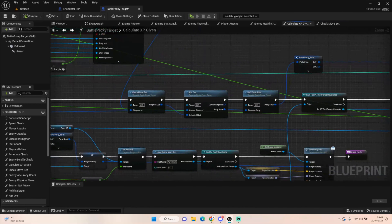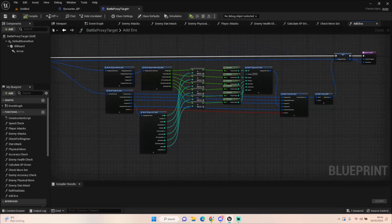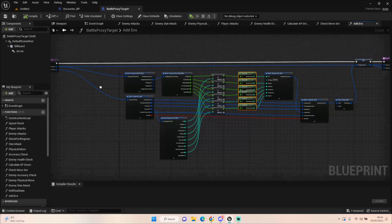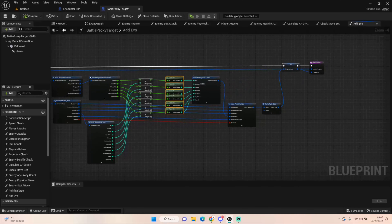Next we add EVs, which come straight from your encountered creature — when you defeat it, its EVs get added to yours. I've truncated them to keep them as whole numbers. It breaks the Ringmon information from the encounter, gets its HP, attack, defense, special attack, special defense, and speed EVs, breaks our own EV stats, adds them together with truncation, makes a new EV struct, sets those values, makes the party struct, and returns all that information.